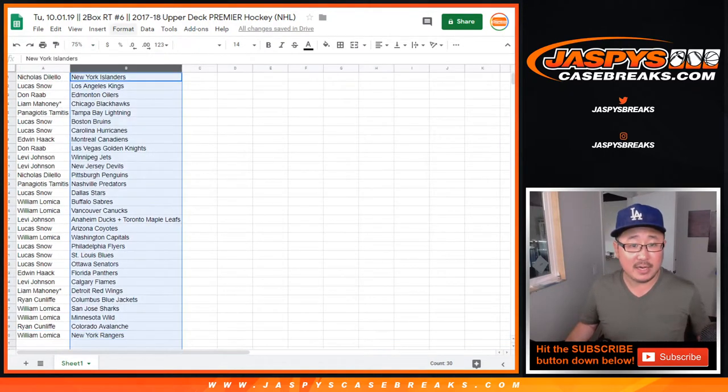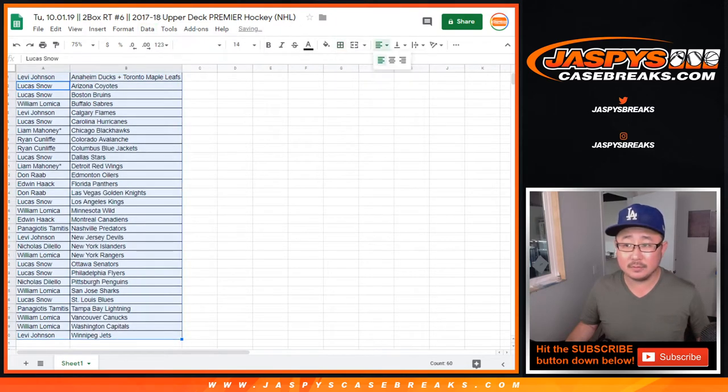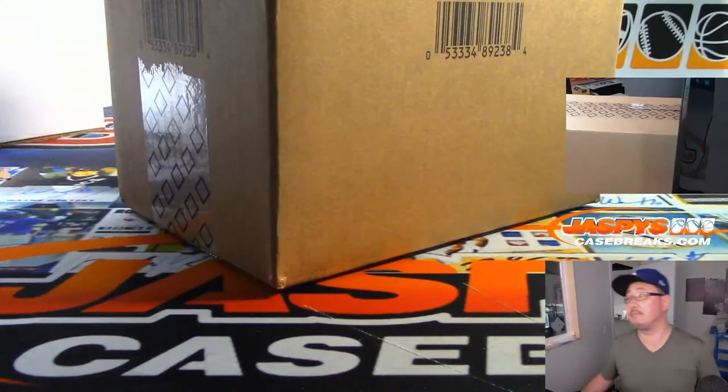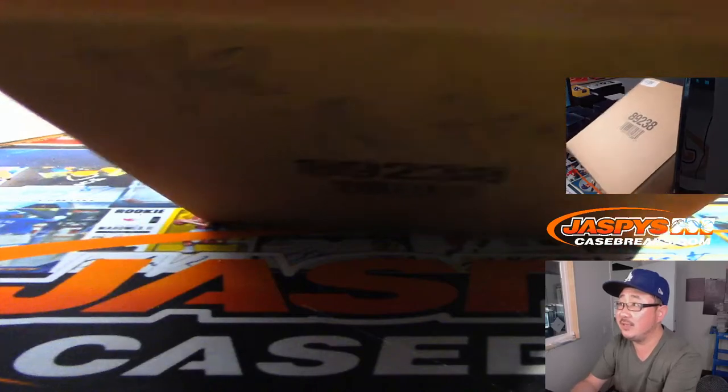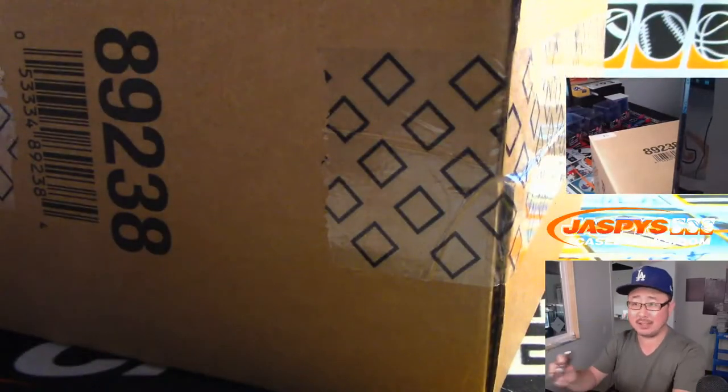All right, so let's alphabetize by team, and feel free to trade if you'd like. And let's pop open this fresh case right here. It's a 17-18. Come here, let's pop open this fresh case and see which two boxes we're going to do.